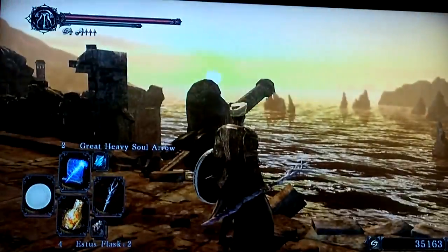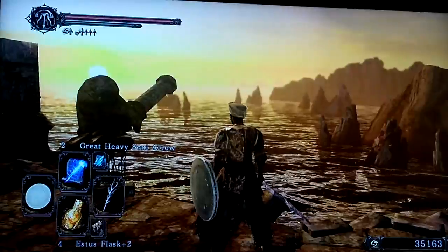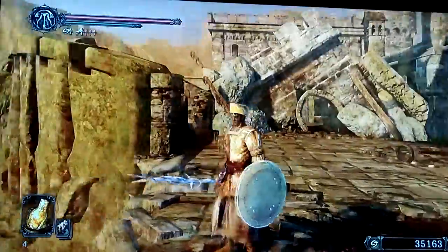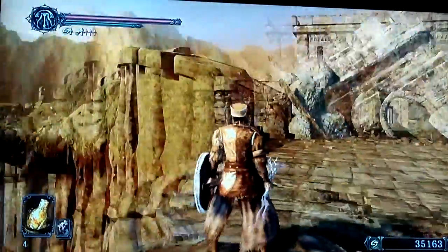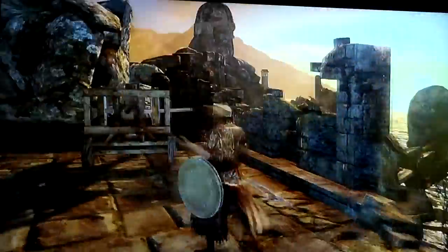So here again is that nice view towards the west. And you can actually see part of this from Majula — there's like a giant head thing around here somewhere. There maybe. That thing. I don't know.